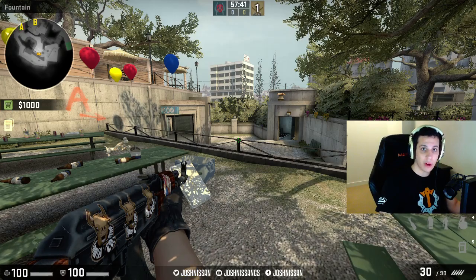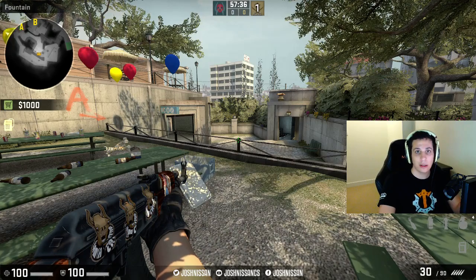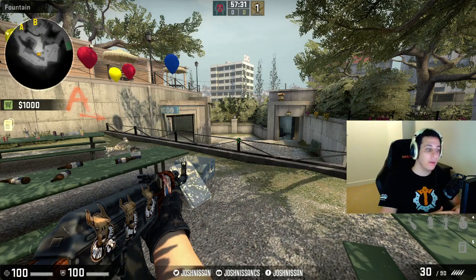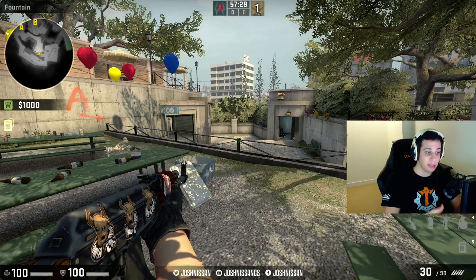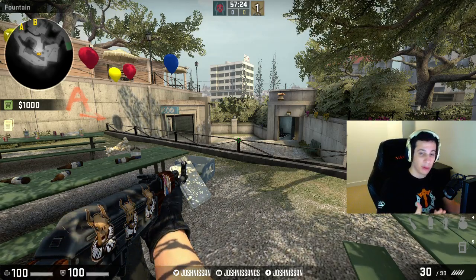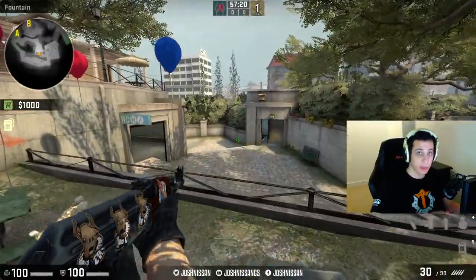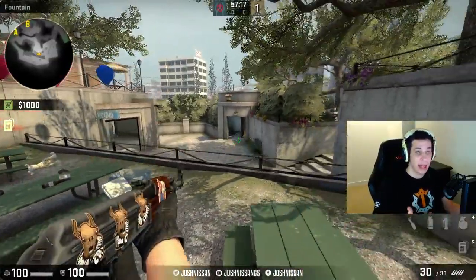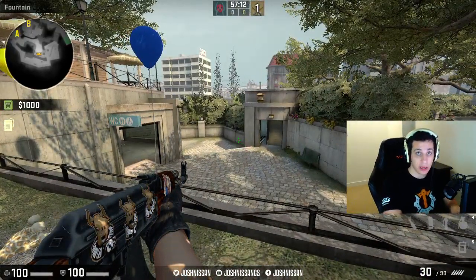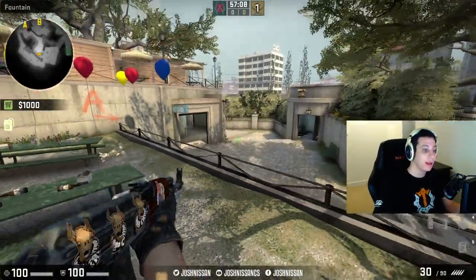If I have an aggressive AWPer, maybe I'll let him lead in for an aggressive pick and then once he gets that kill, we can explode onto a bombsite off of that pick. If I have a passive AWPer, generally speaking a passive AWPer is good at controlling the map. On a map like Overpass, you don't really need to have an AWPer sitting anywhere on T-side — it's a bit redundant. So unless your AWPer is going for picks, maybe it's best to set him up with an AK to control the map and let your Riflers clear up close and do smoke-execute strats.